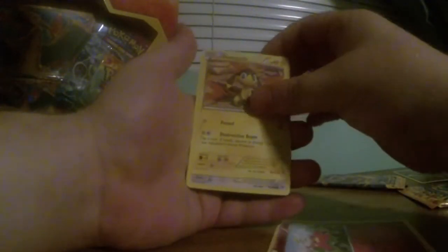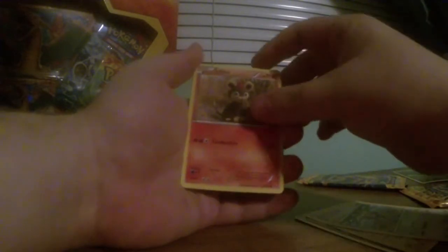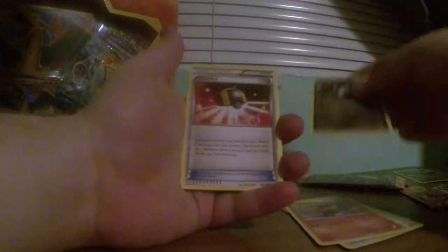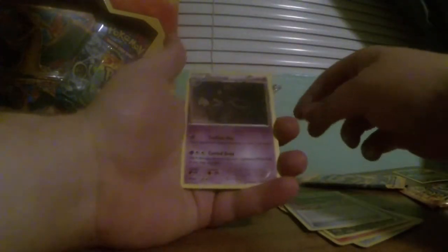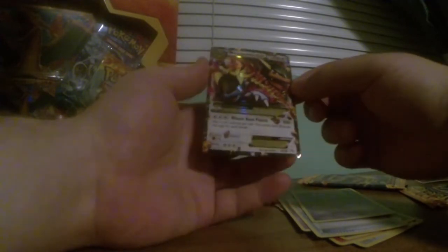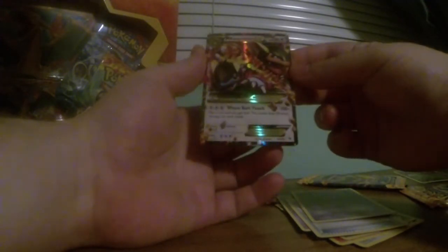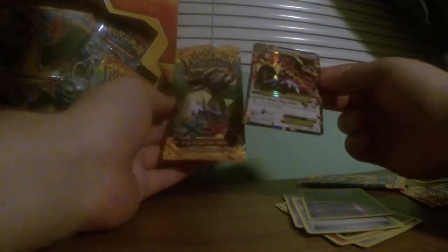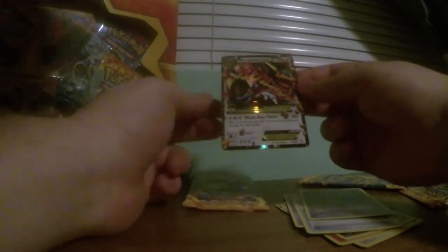The first of these three packs is a Kangaskhan pack. We have a Flebebe, Helioptile, Sentret, Litleo — and we don't have Litleo so that's a new one! I just saw a little shining glare and a Goomy. So Litleo was new, that's cool. We have an Ultra Ball, a Dusclops which I already have, and a Sacred Ash. Our reverse holo is a Skrelp — not great. And our shiny is...